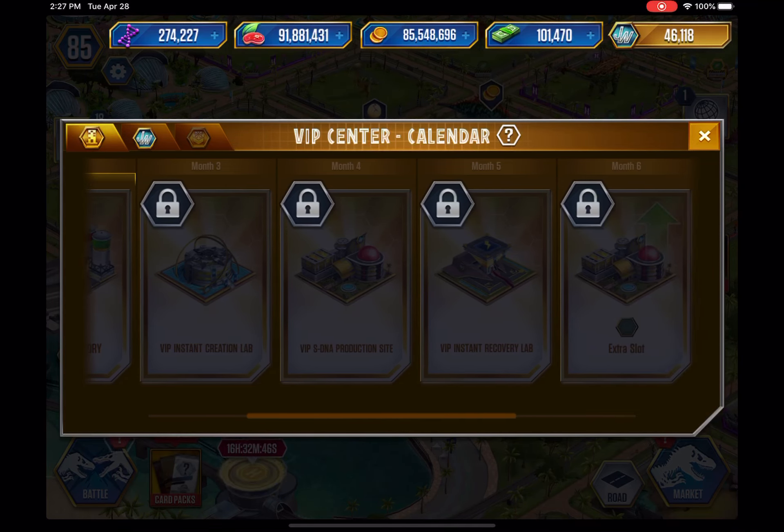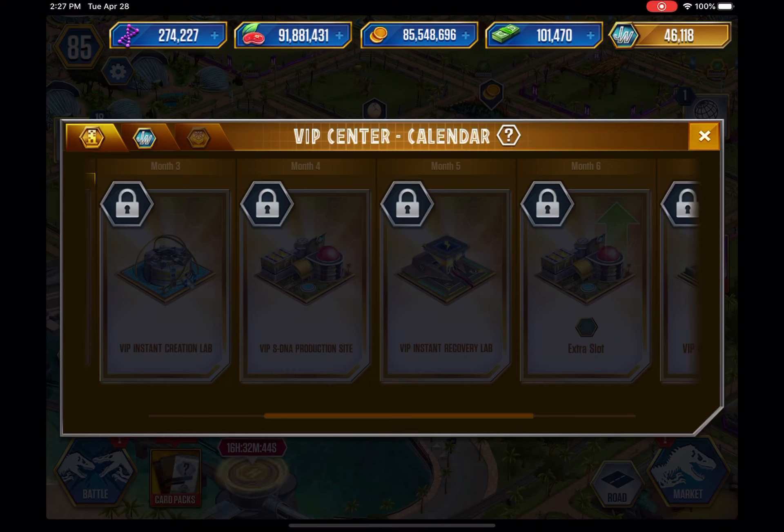Here we have the Instant VIP Recovery Lab. So when you use a creature — say for example a level 40 Indominus in an event you have to do every 24 hours — you'll be able to speed them up instantaneously. That's actually good when it comes to really hard events, tournaments, or anything like that where you really need something. You can do it instantly instead of wasting your bucks.